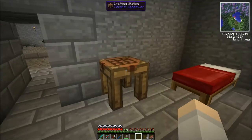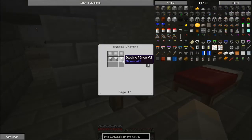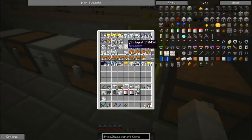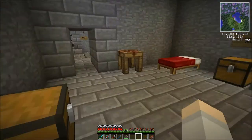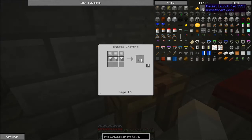Next we're going to get our launch pad ready to go, which is incredibly easy to make. We're going to actually need two of these, so let's make sure we have enough iron. We need nine launch pads to make a proper full-size launch pad, and we just need two of these because each gives you nine.